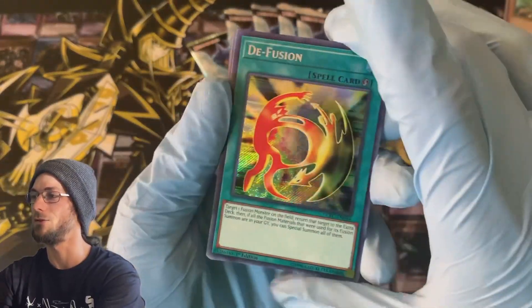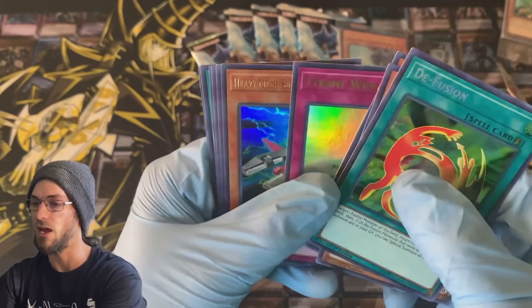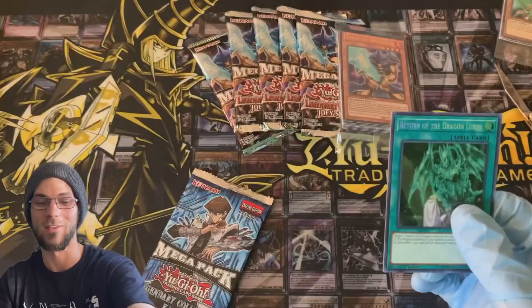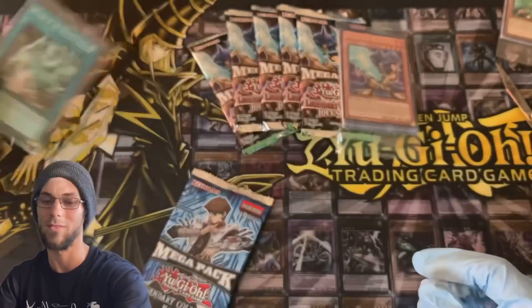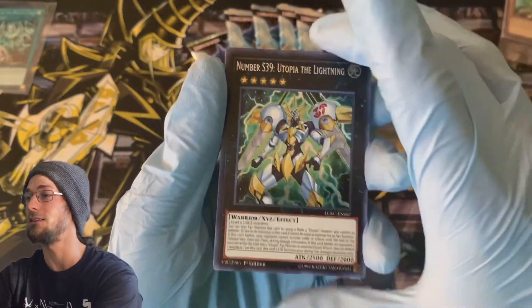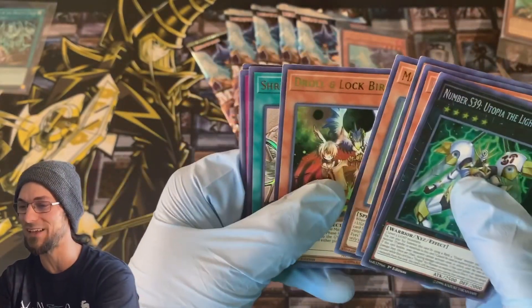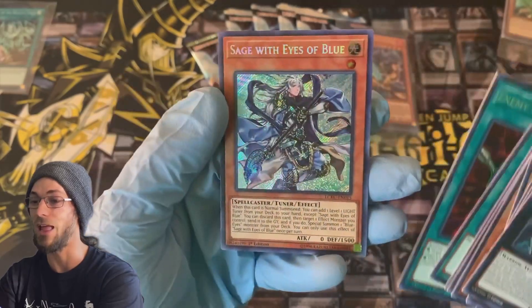Crush Card Virus in there, that's a nice one. Some good Blue Eyes cards too — B Fusion, Priestess, very nice. Y Dragon Head, Tyrant Wing, Heavy Mech Support, Fang of Critias, La Jen X Head Cannon, Beacon of White. And there's one of the big ones I was waiting on — Return of the Dragon Lords! That's a nice pull. Utopia the Lightning is another really good one right now, it's going up. Dark Arm Dragon — another great one. Ghost Reaper, Master with Eyes — what a pack!